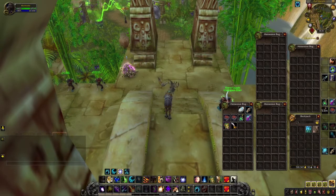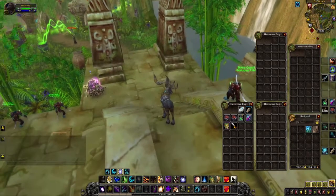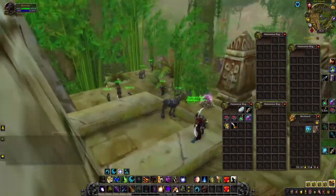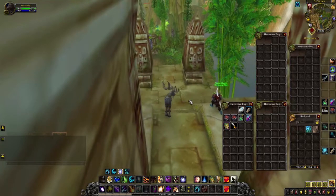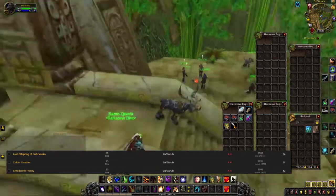Deep Sea Scale can drop in Zul'Gurub from three different mobs. We are not focusing on any bosses — only mobs that can respawn after we reset the instance. The first one is the Lost Offspring of Gazeranka, which has around a 50% drop chance. Together with the Zulian Gnasher and Shredtooth Frenzy, they both have around 50% and 40% drop rates.